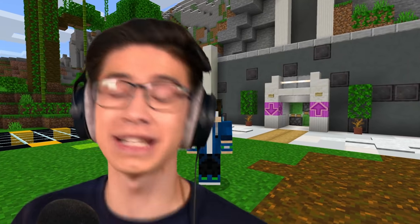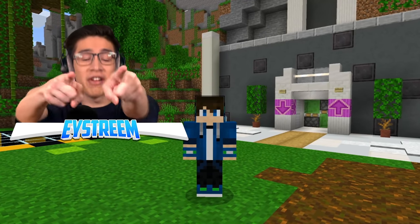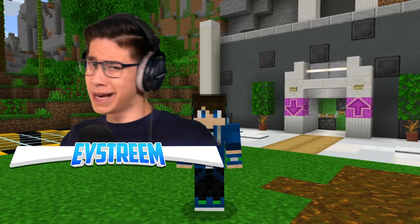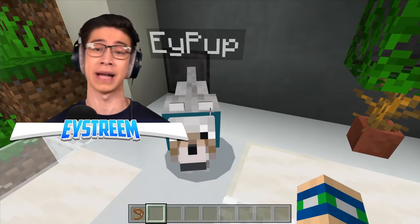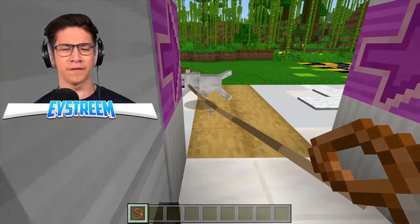EYStream here to show you how to build a super easy working elevator or lift in your very own Minecraft world with no mods and no commands, meaning this will work in survival for any version of Minecraft. It's awesome! In fact, it's so awesome you can even take your pets along for the ride. Come on EY Pup, we're going on an adventure.